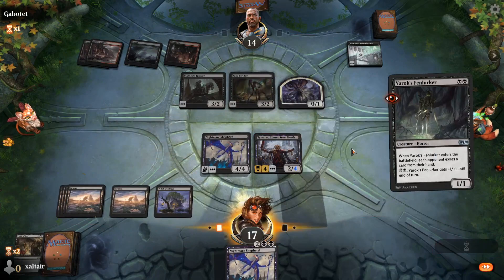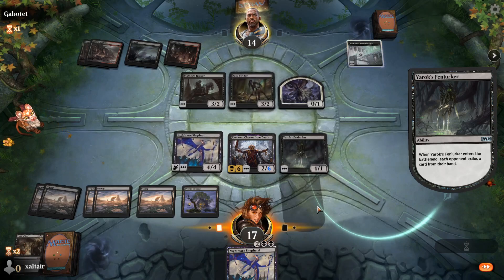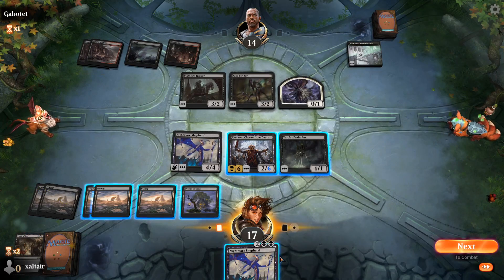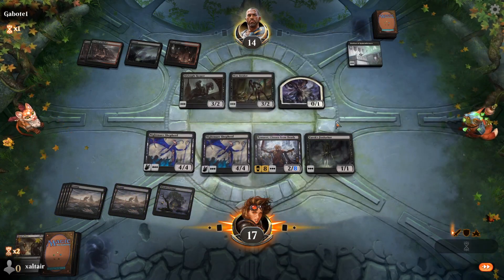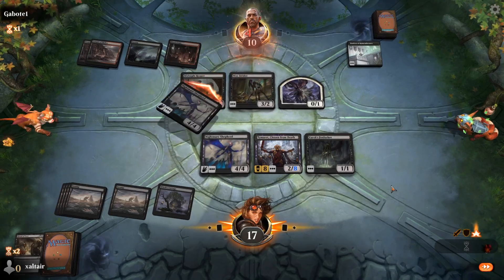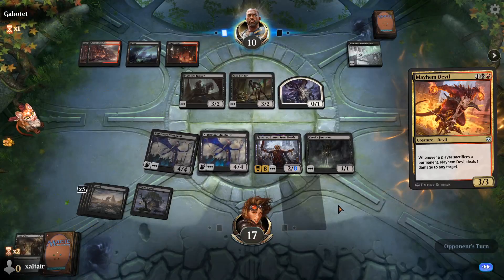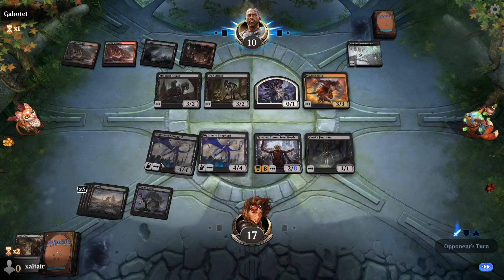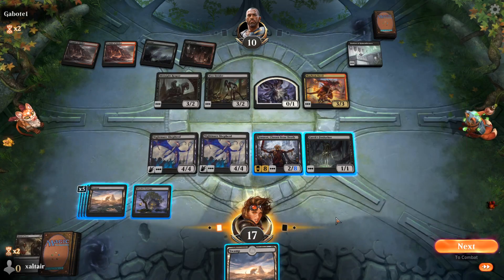This turn we get to exile whatever else they have in their hand and cast a second Nightmare Shepherd, which is basically game over — they'll probably concede. We took all their combos out of their hand. They don't have any mass removal spells to kill everything on the board. They usually use the Priest to make us sacrifice creatures, but even that won't work now.